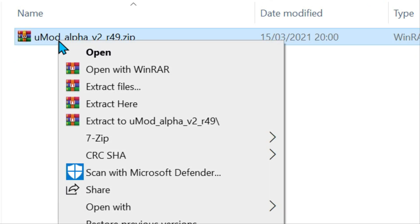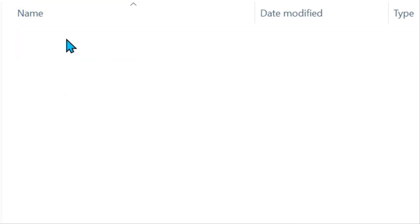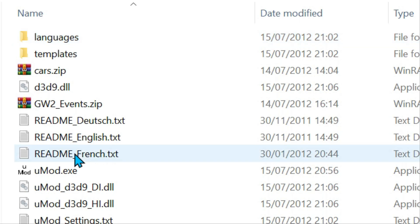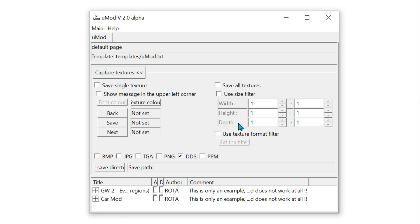Now let's unzip uMod — extract here. Once we've extracted, double-click into the uMod folder and double-click on the EXE. uMod is now open. The first thing we need to do is open up the Street Racing Syndicate EXE inside uMod.